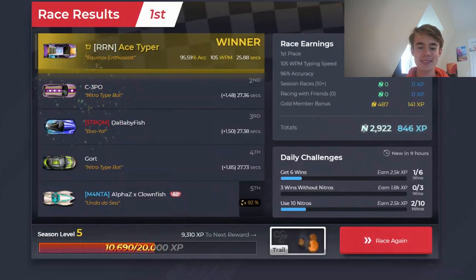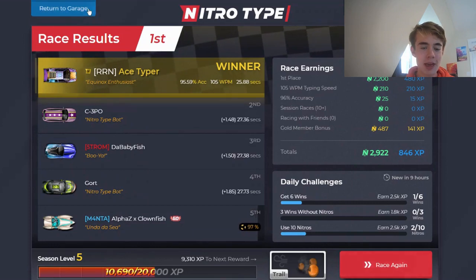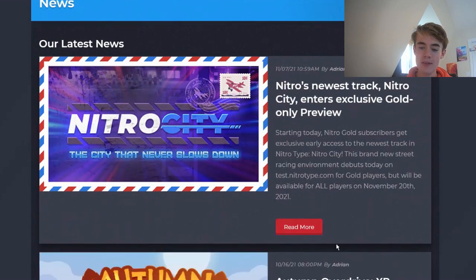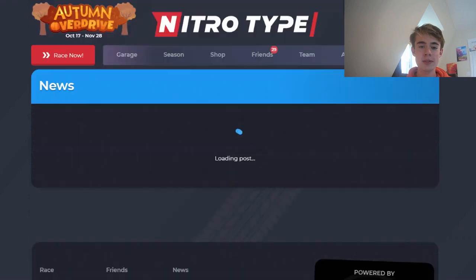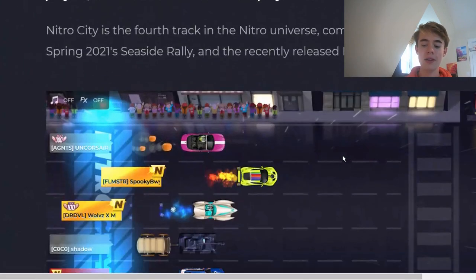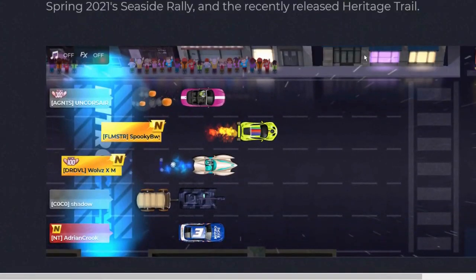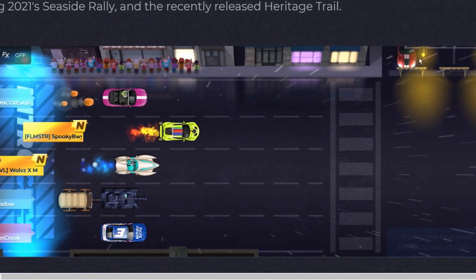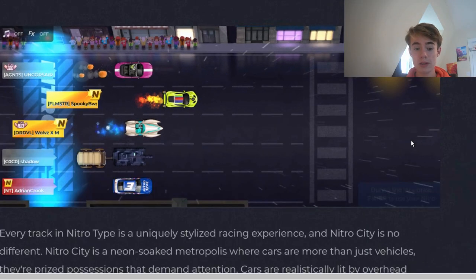Obviously my typing is not amazing — I haven't typed in a little while. However, what we're going to do is go back to the news page. We saw the finish line with the track, but we also got an in-race view that we can look at. We see a similar thing — the shops, the people, the lights. However, we also see that there are intersections and other cars, which is really cool. I don't think we've seen actual cars like that other than maybe one on the Heritage Trail track. But it's overall a really, really cool track in my opinion.